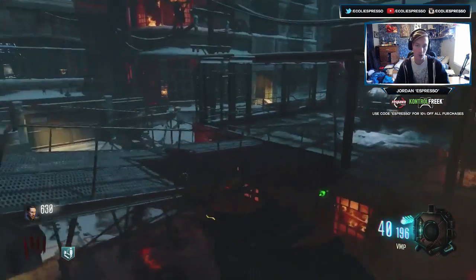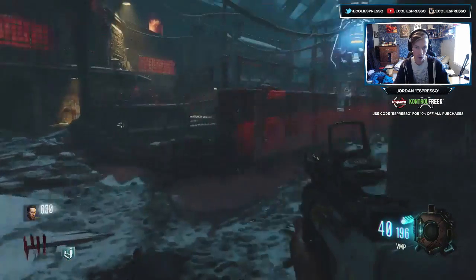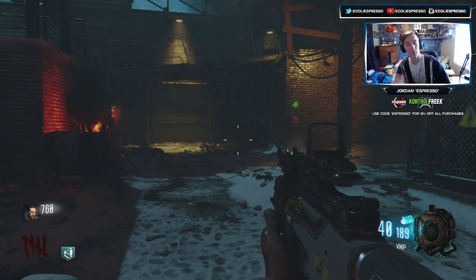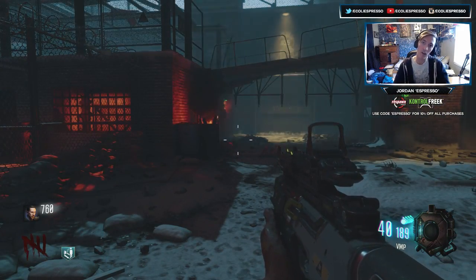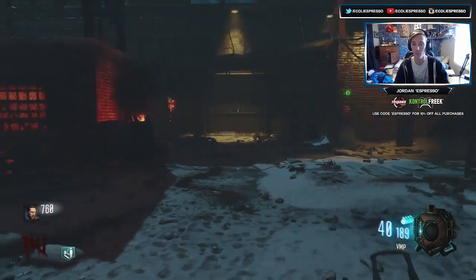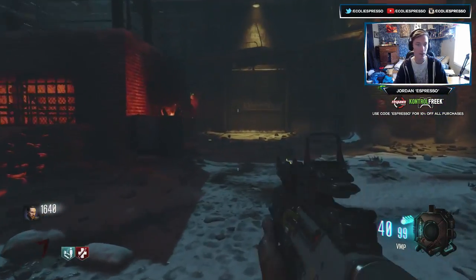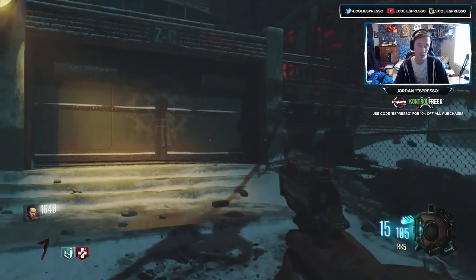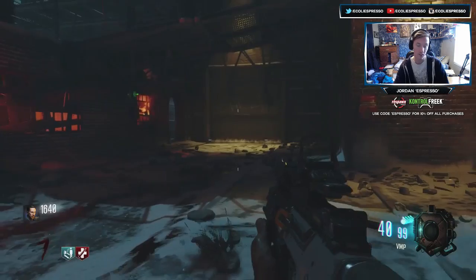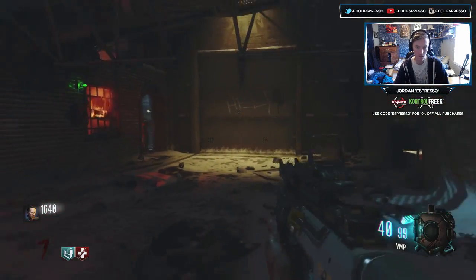Because then you give yourself a second chance, and the whole thing with the challenge is it's supposed to be one go. So we're gonna need to save up some points, get Jug, and then open up the rooms for the teleporter so we can pack-a-punch — that's pretty much the only way we make it past round 20. We just want to open this up, then get the teleporter, speed cola, maybe another perk, and we'll be golden.